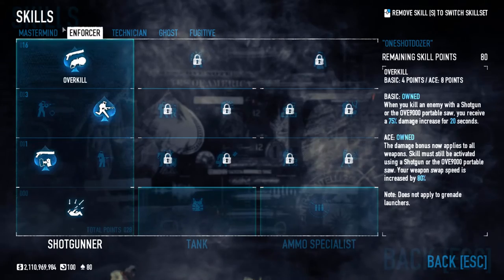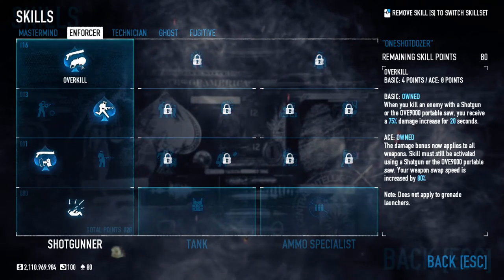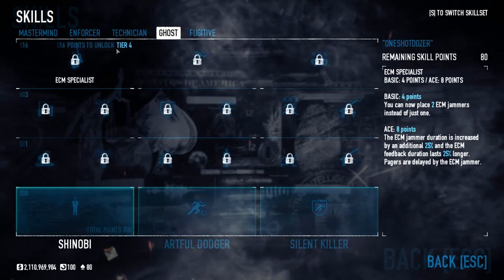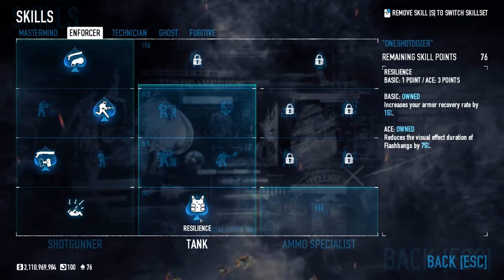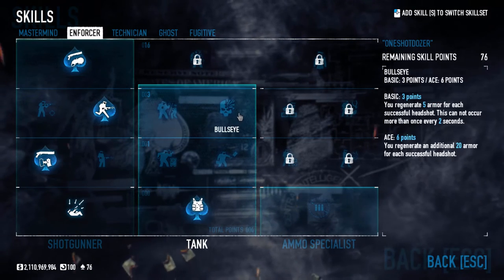These two skills are the bread and butter of the build. You also need Resilience Ace. I always get this aced because of the flashbang duration reduction — it's just very good.